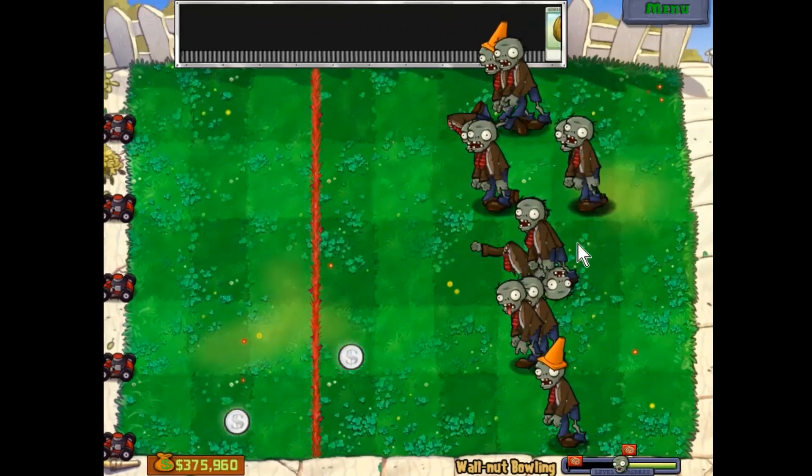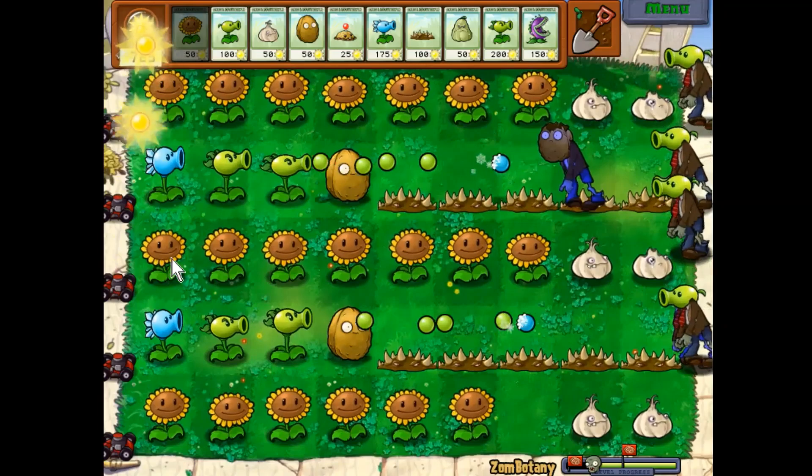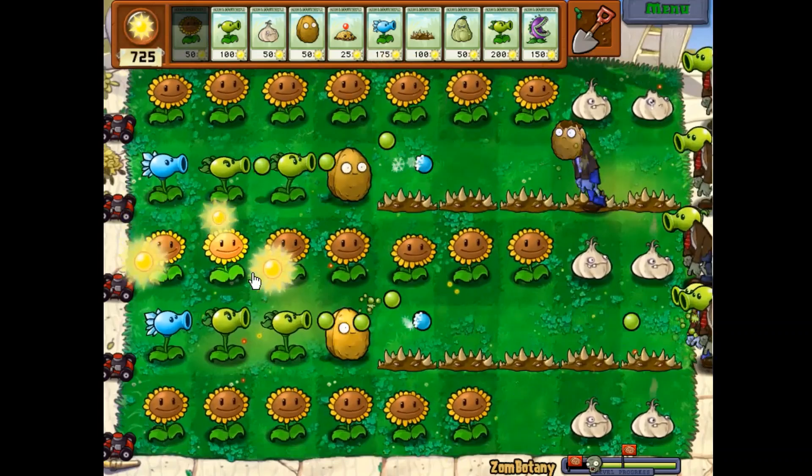Finally, near the end of the game, you unlock the minigames, which are all unique takes on the original game. Such minigames include Walnut Bowling, where you bowl plants at the zombies as they approach, or Zombotany, where the zombies have the heads of the plants that you are using.